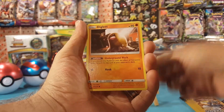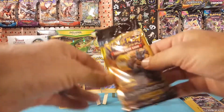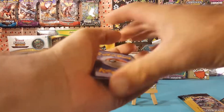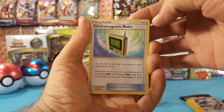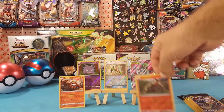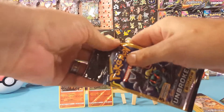Lieutenant Surge's Strategy, Diglett, and a Poliwag. Hopefully we can still get another hit. Usually within a 15-pack bundle from Dollar General, you will have a guaranteed single hit with a holo or better, and very so often you will find more than just one hit in there.